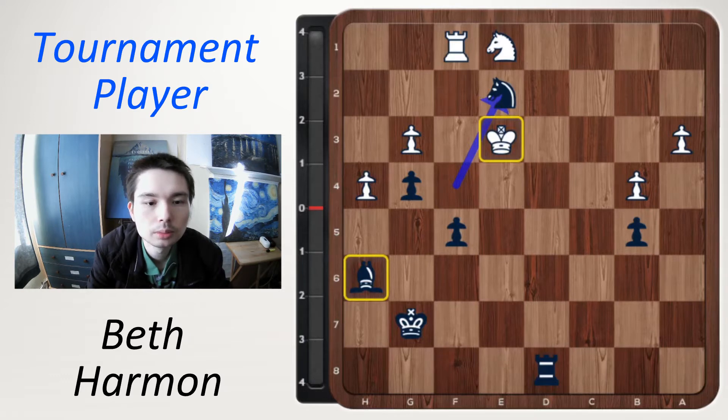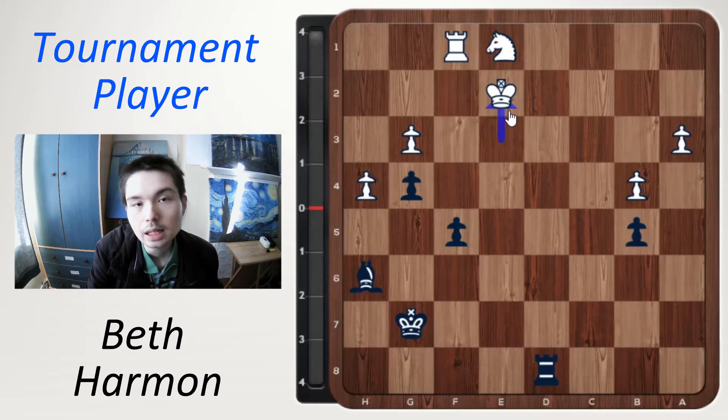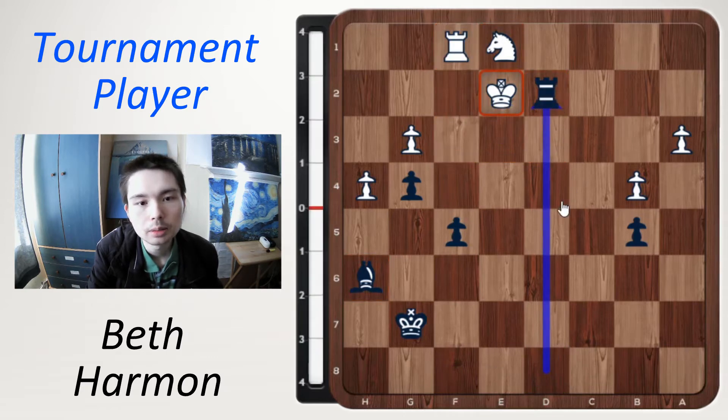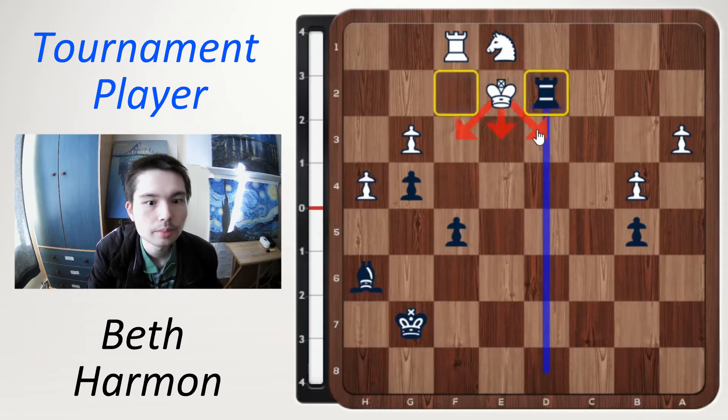In episode 3 her opponent resigned, because if you take the knight then it is checkmate in one move. Notice all the squares covered: that square is covered by this pawn; this square and this square are covered by the rook; this square is covered by the bishop. White has pieces on the back blocking him going backwards, and it looks like there is one square not covered — but black now throws in rook d2 checkmate. This rook covers that square and white cannot move anywhere. Checkmate.